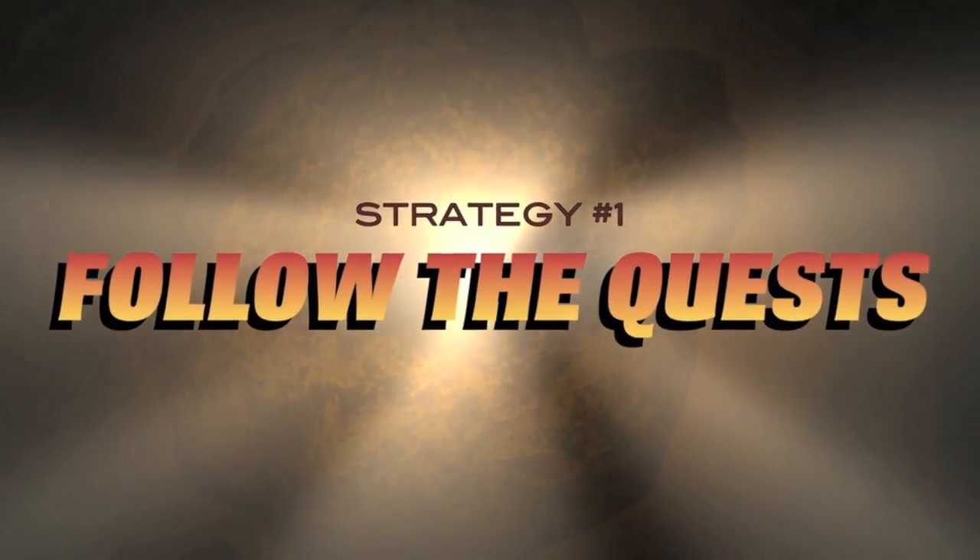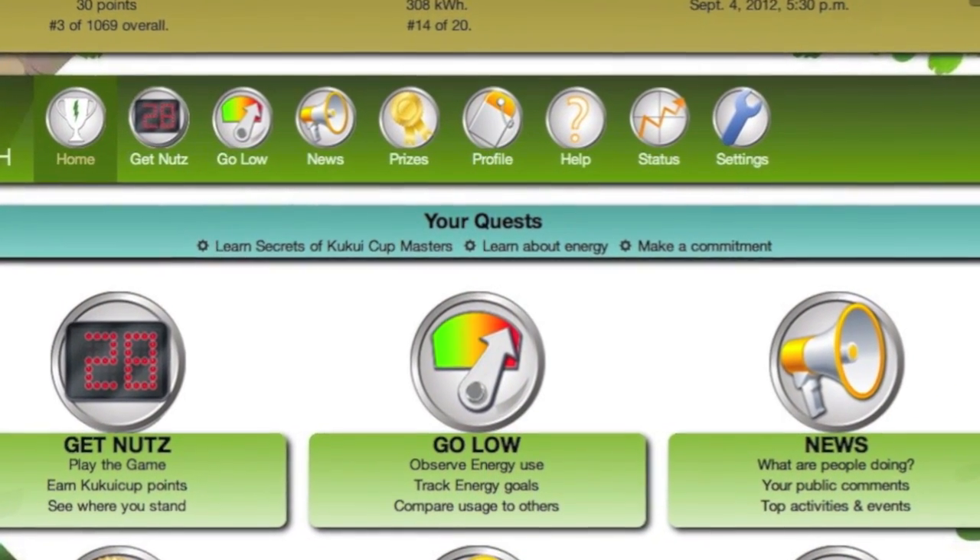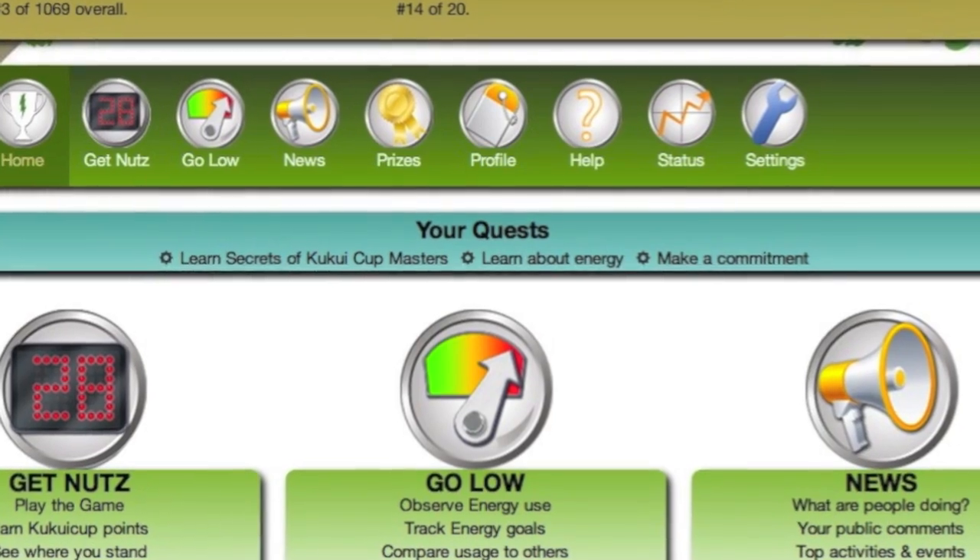Strategy number one: follow the quests. When you log in to the Kukui Cup, it will provide you with a personalized set of quests that help you to learn about the various aspects of the site.